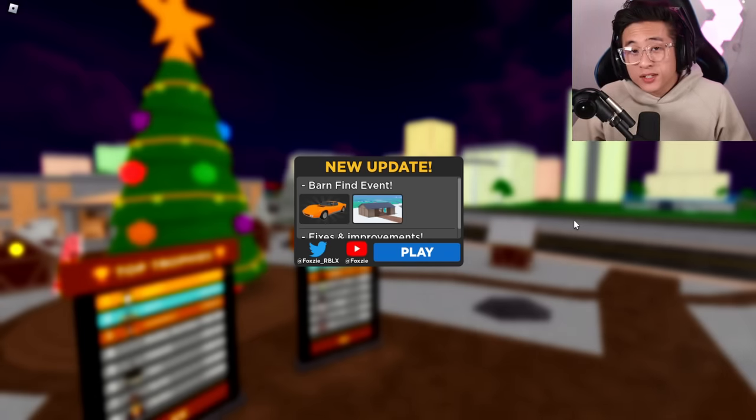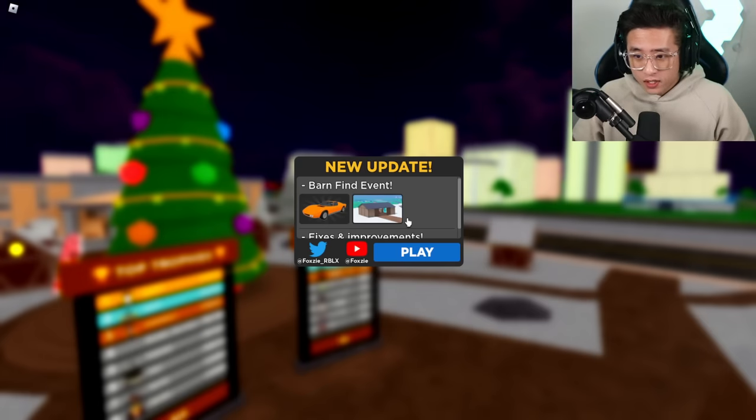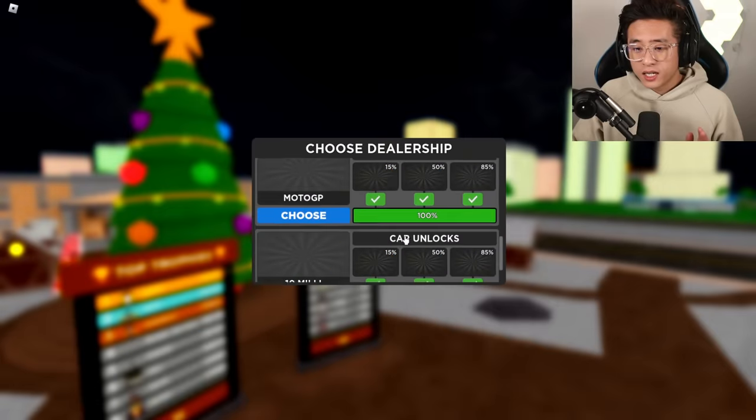Today, we are here because we got the brand new Barn Hunt Find event right over here, guys. Or the Barn Find event. And you can see that we got the brand new Lamborghini Miura that we can find in here, guys.